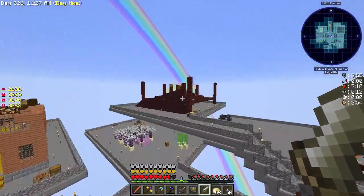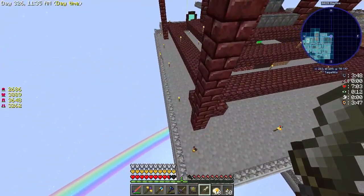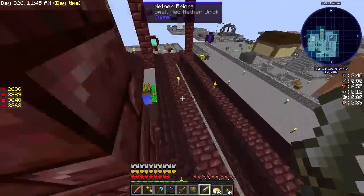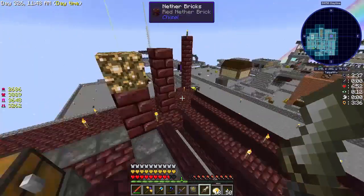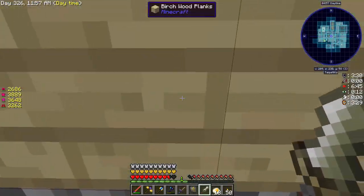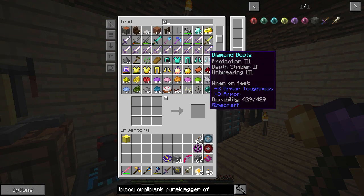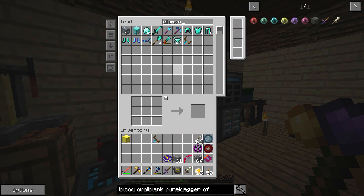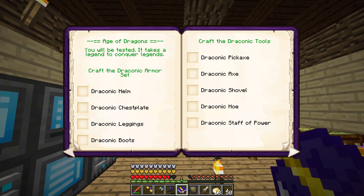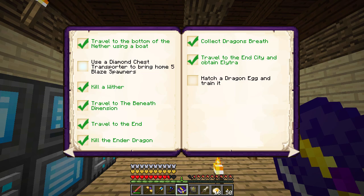What this will do is allow us to kill things above our altar to get life. So we need to extend this platform out a little bit more. We're going to build a section - do I want to make it out of Netherrack? It would be appropriate. We're also going to need a Diamond Chest Transporter because this is another achievement. I think it's in Exploration - yeah, use a Diamond Chest Transporter to bring home five Blaze Spawners.